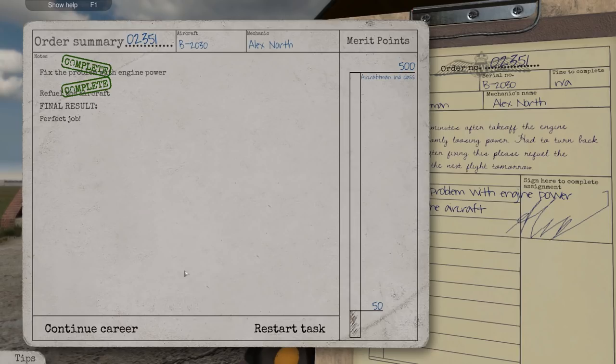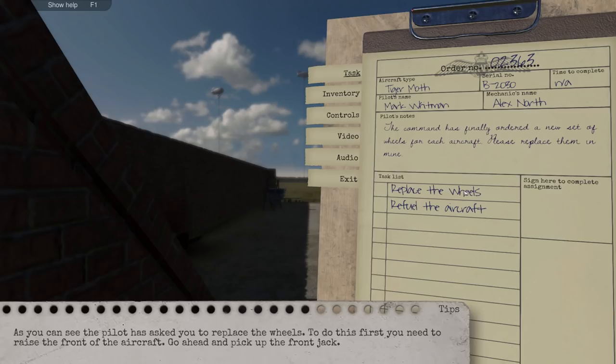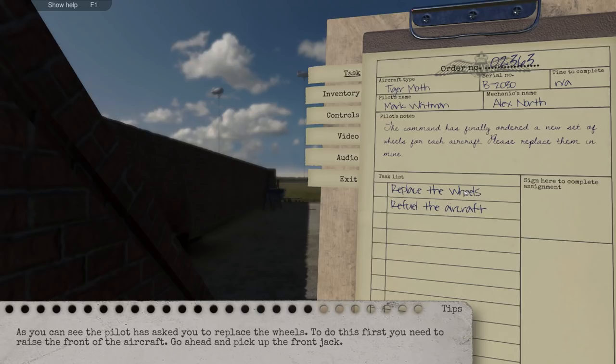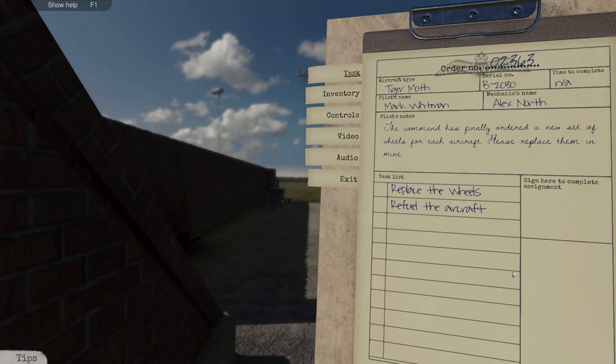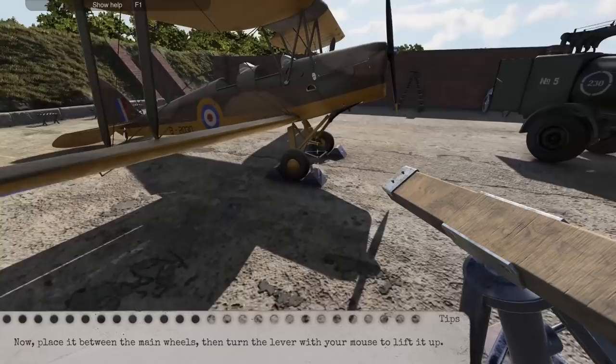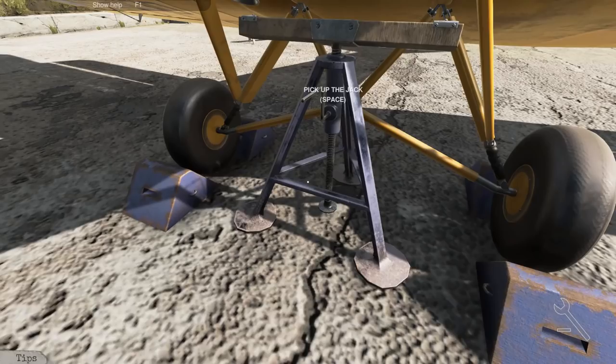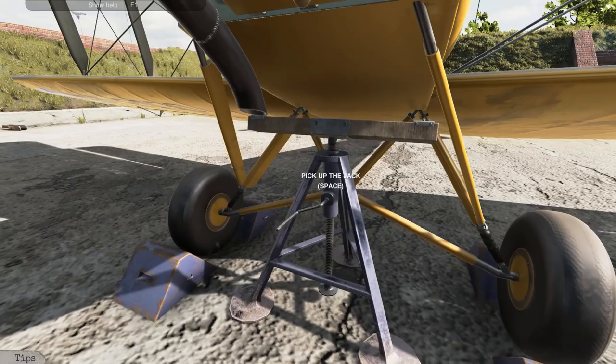As you can see, the pilot has asked you to replace the wheels. To do this, first you need to raise the front of the aircraft — go ahead, pick up the front jack. Replace the wheels and fuel up the aircraft. This is where we have to crouch — very cool. Now we've got to crank this thing up. Wow, you actually have to crank it with the mouse!